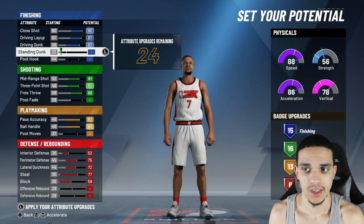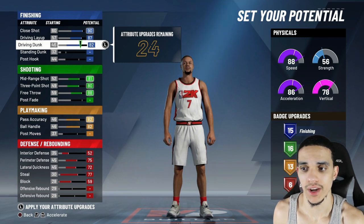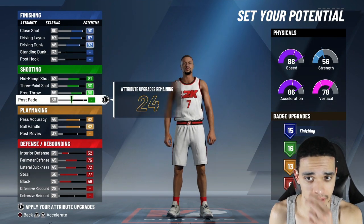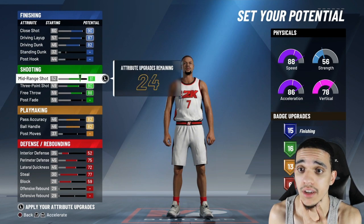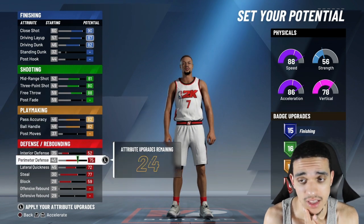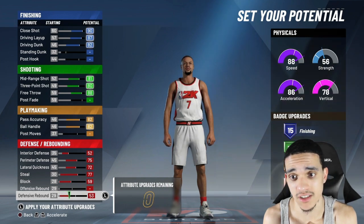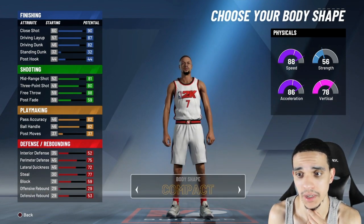I put post moves down because it doesn't make sense for a guard to have post moves. I was trying to determine what to do with the 24 extra points left. I feel like this build is going to be good to me, honestly. The next build I might try is a 6'4" version of this player, to make his arms shorter and get his threes a little higher. But as of now, this is what I'm making.